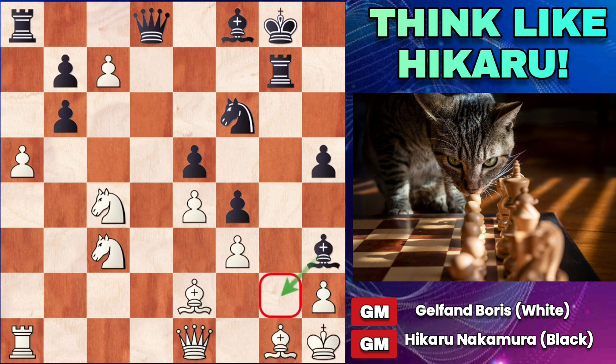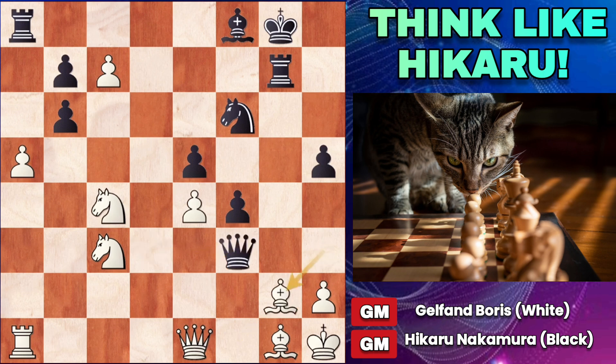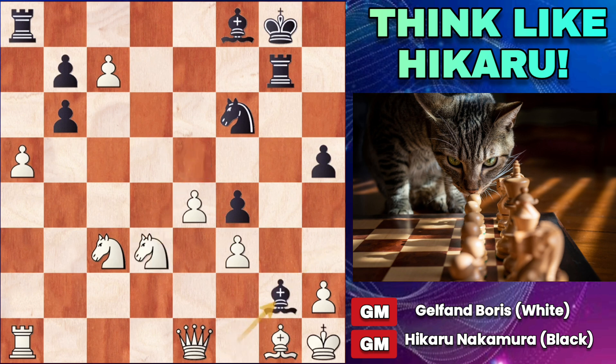So Gelfand plays the best defensive move — bishop to f1 to cover this square. Now, do you see the unbelievable shot that Nakamura played in this position? If you can give 3 exclamation points for a move, that would be what this move would be. An astonishing move — one of the greatest moves ever played on the chessboard. That's right: queen to d3. Unbelievable move. Obviously if bishop takes d3, bishop g2 is mate. And if bishop takes h3, winning the bishop instead, then queen takes f3 check, forcing bishop to g2, then queen takes g2 is checkmate.